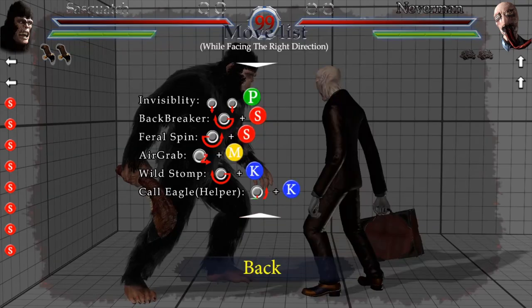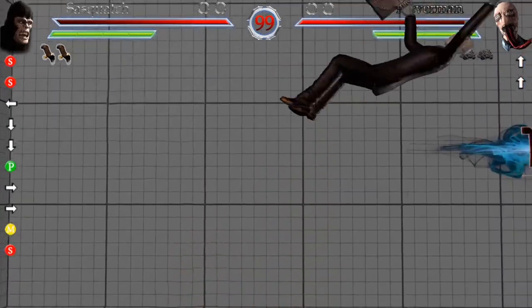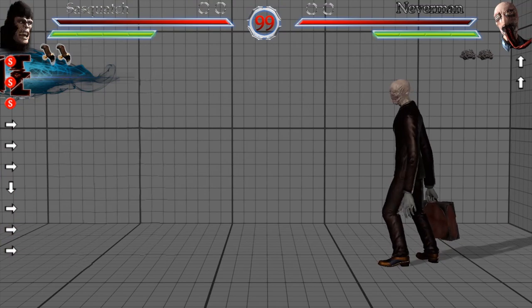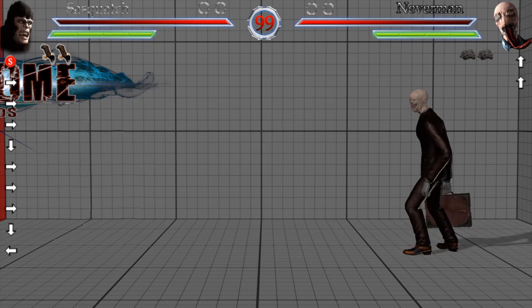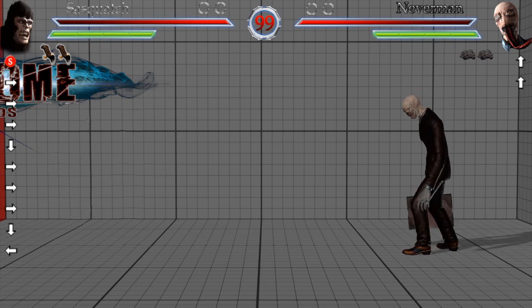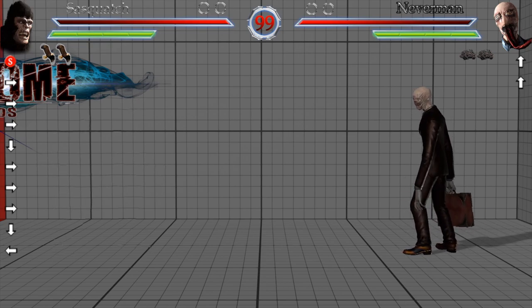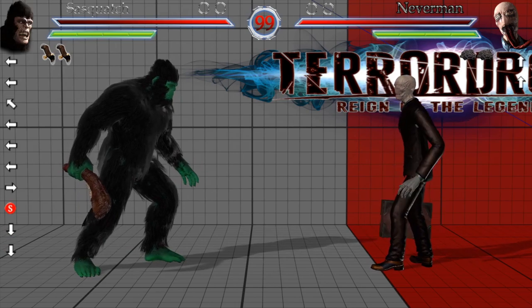Next I'm going into the invisibility move, which is down, down, punch. Here's what it looks like — and you're invisible. You're invisible for a good while. You can even do a combo while you're invisible — it's pretty freaking nasty. But the problem with the invisibility is the startup is kind of slow, and I would only do it if you're far away from your opponent. I'd use the rock throw to cover yourself before doing it, because it takes a while and you can easily get punished. To become un-invisible, you just get hit, or you do the same input again.